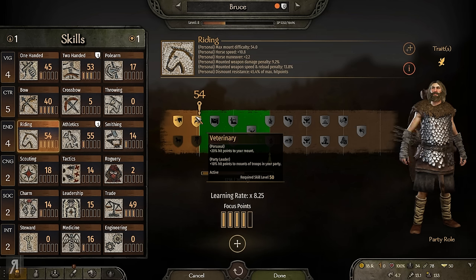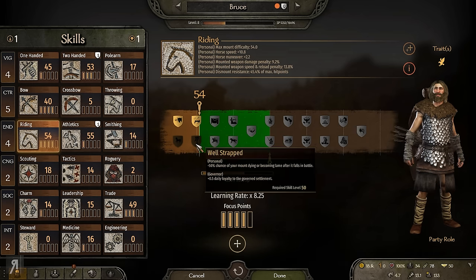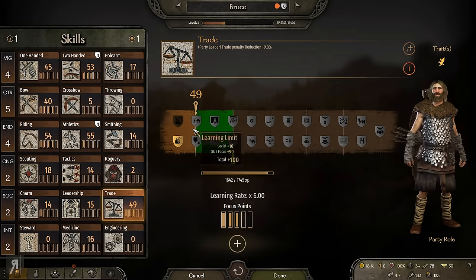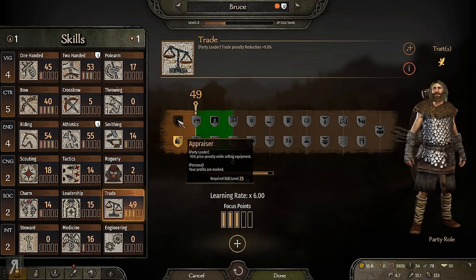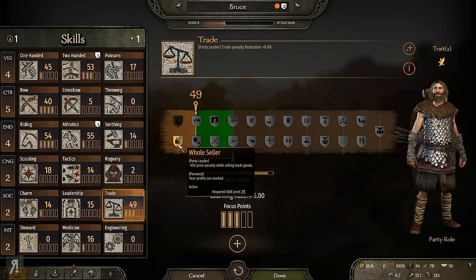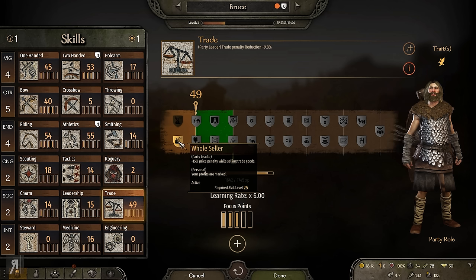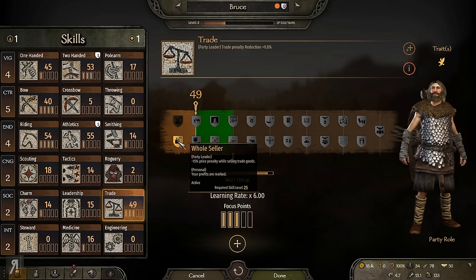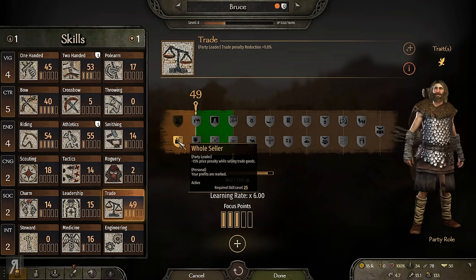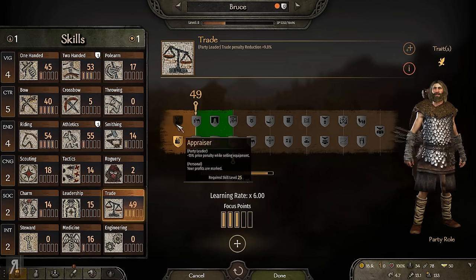I took Veterinary, which gives plus 20% hit points to your mount and plus 10% to mounts of troops in your party — fantastic for a wide variety of reasons. Well Strapped is just not that useful by comparison. In trade, I have Wholesaler instead of Appraiser. I'd normally highly recommend Appraiser, but I went Wholesaler because a lower price penalty while selling trade goods hopefully means faster trade skill leveling — and selling equipment doesn't give trade skill, whereas selling trade goods does.